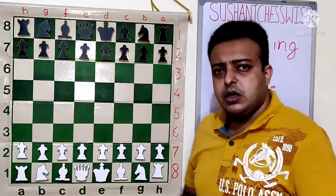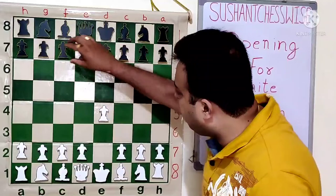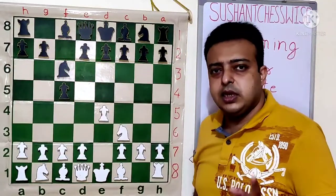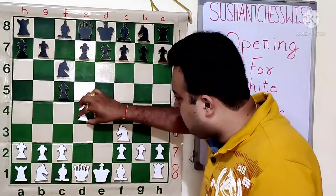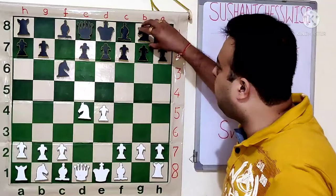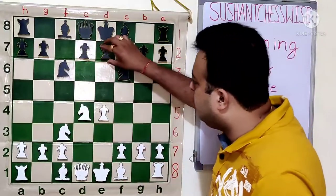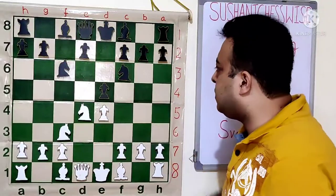The Sicilian Sveshnikov, or the Pelikan Sicilian, starts after the moves E4, C5, Nf3, Nc6. The classical Sicilian can also start with Nc6, then D4, Cxd4, Nd4, Nf6, Nc3, and the move E5 makes it the Sveshnikov or Pelikan Sicilian.